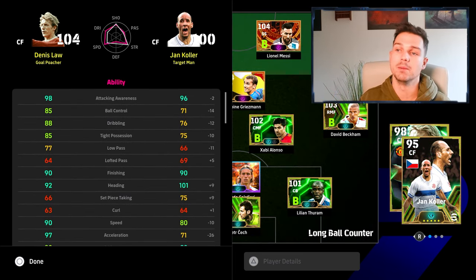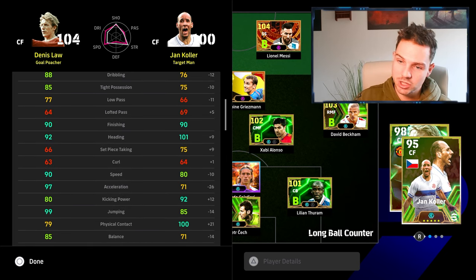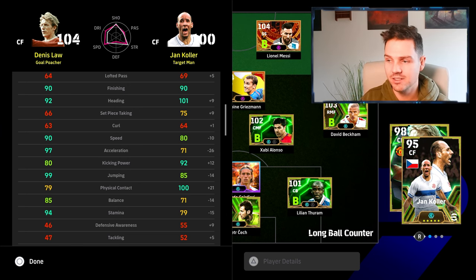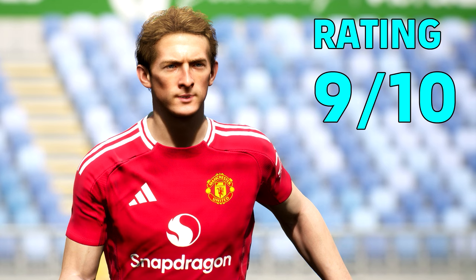You've got the blend of everything with him. When you've got a player with 90 finishing, 92 heading and 99 jumping, it's insane. He's also got the skills to back it up - aerial superiority, heading and acrobatic finishing. For that reason I have to give him a rating of 9 out of 10. We gave Vieira in our last review a 10 out of 10, and I think Dennis Law is very much on the cusp of a 9.5 to a 10. Nobody else comes close to Vieira, but let me know what you guys think of Law. I definitely think he'll be nerfed. If you enjoy the content, don't forget to subscribe. Peace.